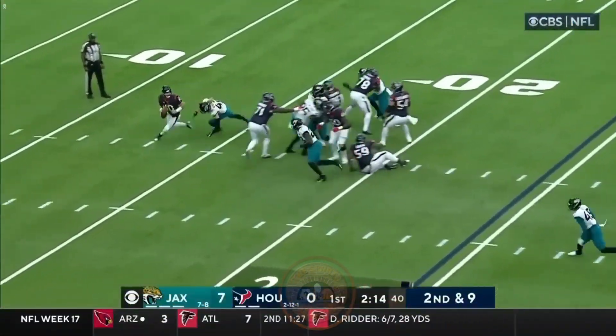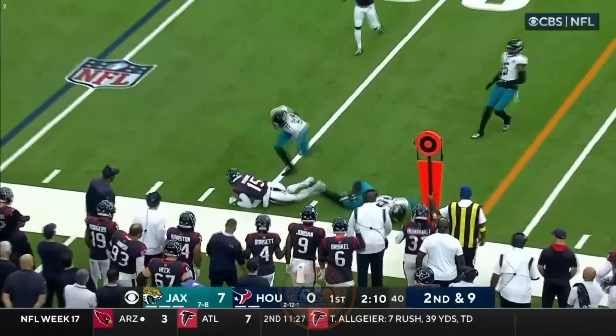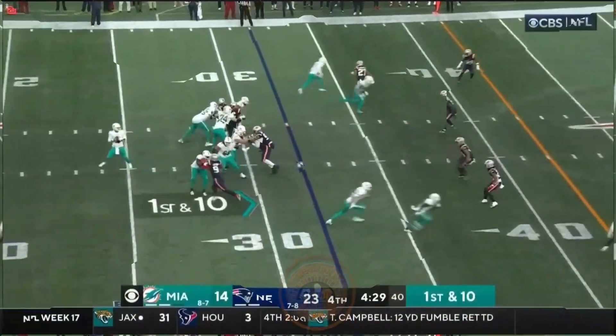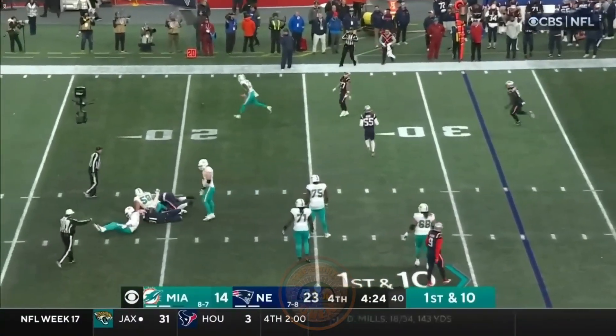Second and nine. Pressure coming right up the middle. Mills escapes, throws on the run, completes it to Chris Moore, who is hit. Wick Martindale, the defensive coordinator who left Baltimore after all those years.